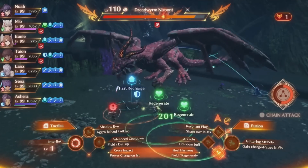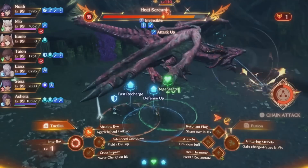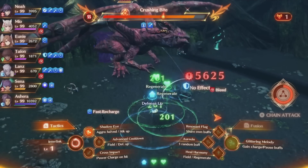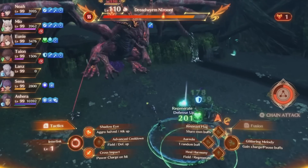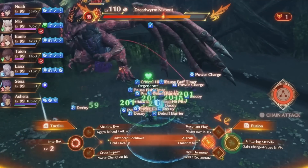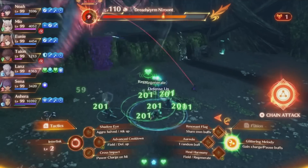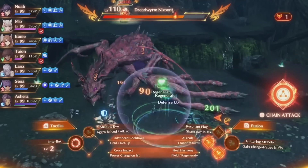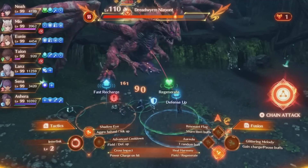And now we have the stasis effect on all of our buffs. This also applies to new buffs that you apply after the stasis is already set, so it'll pause the timer on any new buffs as well while that is still active — that's really beneficial. It's a bit of a slower start, so you could see this fight was a little bit harder at the beginning of it, but at the same time it doesn't really matter too much. Now that we're kind of at this point in the fight, it should be alright. Senna has no buffs right now because she's died, so I'm able to cast Resonant Flag on her and she gets all the buffs back and she'll be fine from here on out.